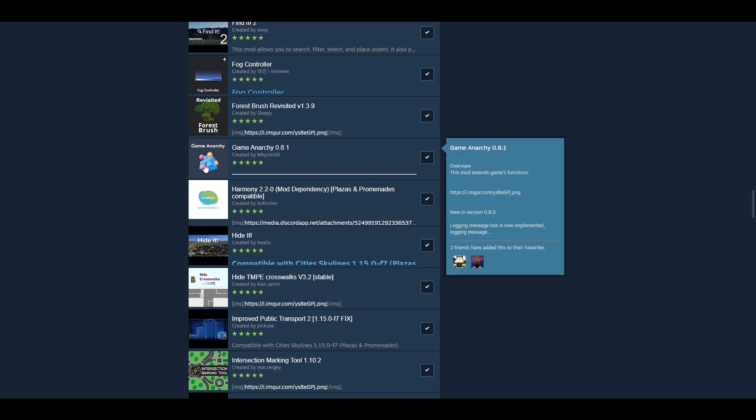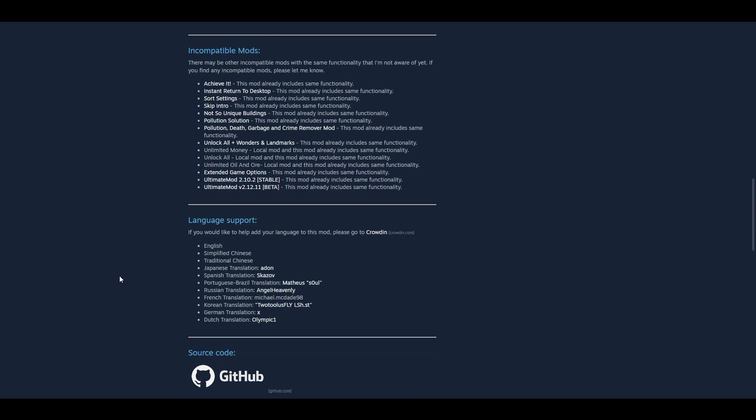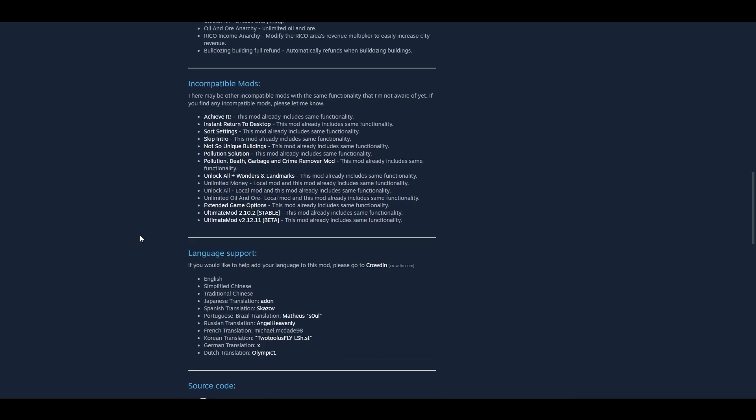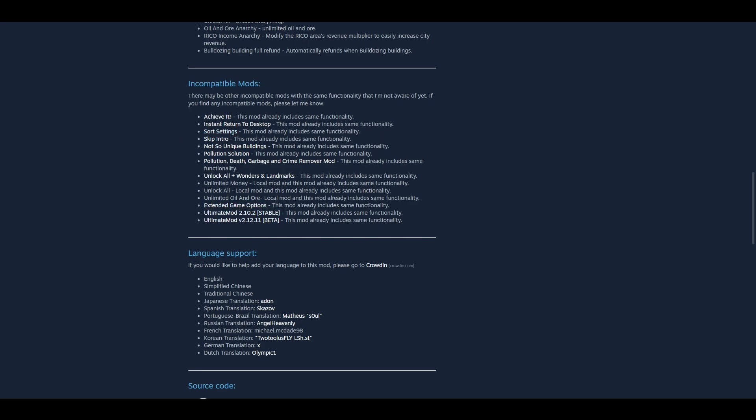Game Anarchy is a new addition that I strongly recommend. It gives you access to a whole bunch of extra tools and helps you get rid of a bunch of extra mods. Fast Return was its own mod, Align Mod Name was its own mod, Skip Intro, Unlimited Buildings, Pollution Solution — all of these were their own mods. Game Anarchy turns them all into settings within the game, consolidates a whole host of mods into one, and lets you toggle them on the fly. So all of those are now incompatible because they're canceled out by Game Anarchy.